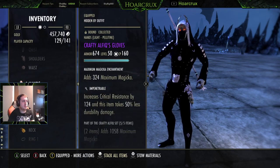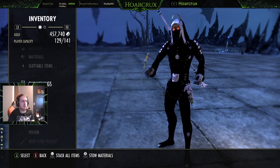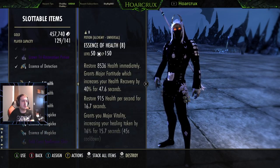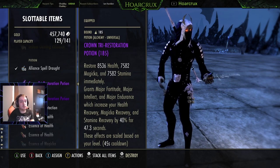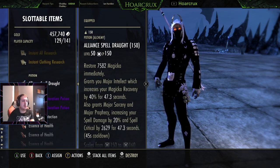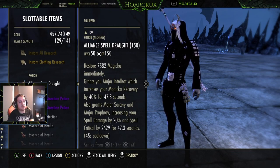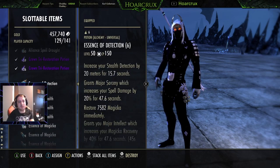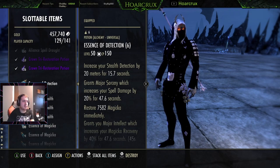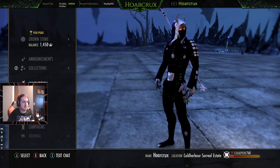Potion-wise you only need to run 2 to 3 potions. Tripots is what I use on the regular — gives you recovery in everything: health, stamina, and magicka up to 40% now, not just 20%. Alliance Spell Draught if you want something super cheap — it gives you crit on the front bar which I'm currently lacking, plus you can buy it with alliance points. And last but not least, you've got to have detection pots for Nightblade. It sucks having to semi-counter a class but it is what it is.